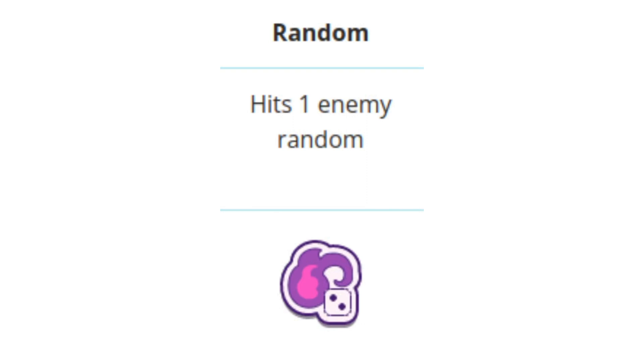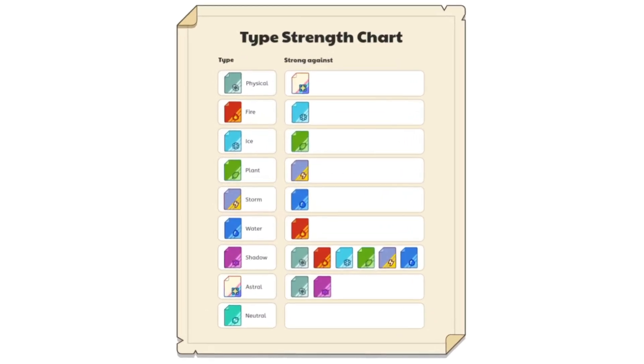And lastly, there are Random Attacks. These are also known as Dice Attacks, since there is a dice on the elemental icon. This attack will hit one enemy at random. Here Prodigy has provided us with a very useful chart that shows the strengths and weaknesses of different elements. The strengths and weaknesses have changed a bit in this new version of Prodigy, so I would suggest keeping this chart available for reference as you learn to battle in New Prodigy.